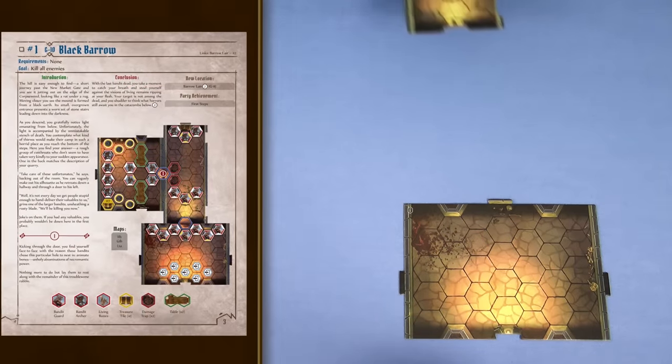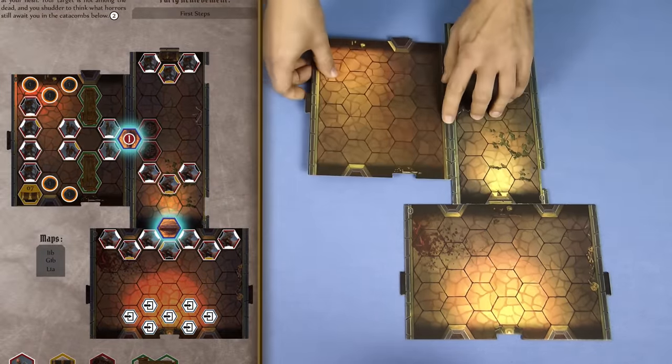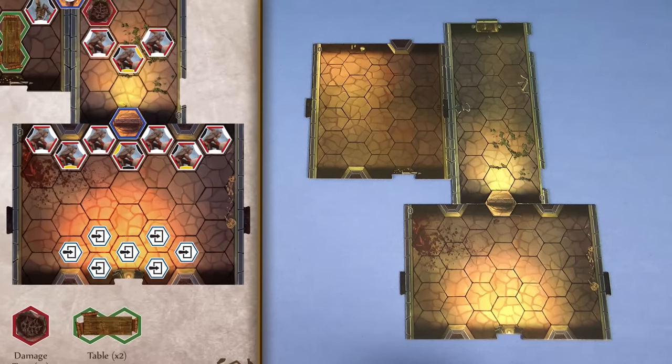Next build the map as depicted in the scenario book, placing any door tiles needed. Any other overlay tiles in the scenario should only be placed in the first room. Leave the other rooms empty for now. So in this case we don't place any other tiles as the only thing in the first room is the bad guys.